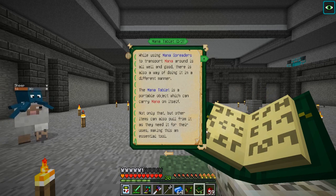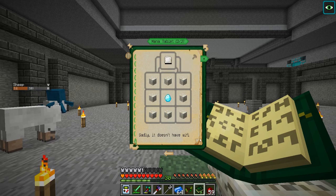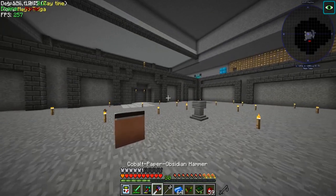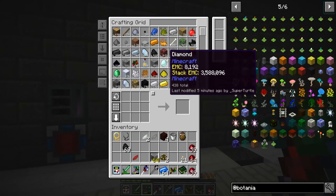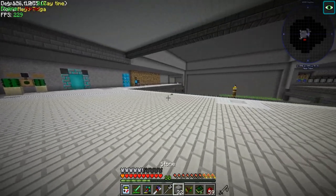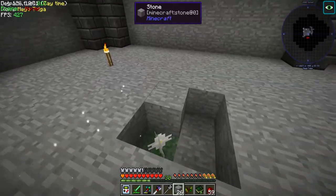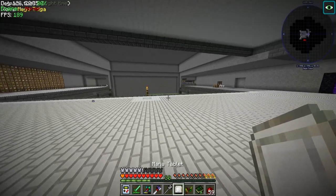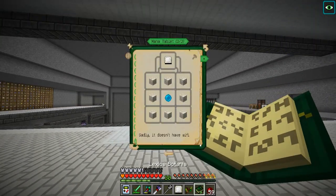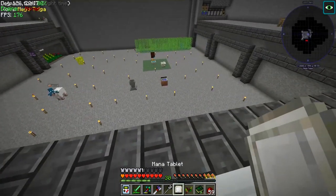Mana tablet - I don't think we looked at this yet. Sadly it does not have Wi-Fi - dang it Botania, I needed one thing and one thing only! What kind of shenanigans is this? Let's go ahead and make some more of this. We've got a mana tablet now. The book says: tossing one of these into a mana pool will allow you to transport mana between pools - oh, that is not what I thought it was.